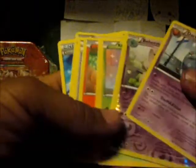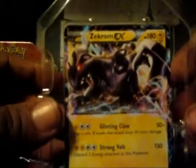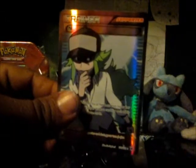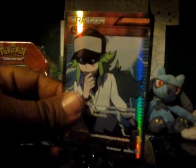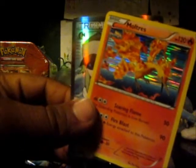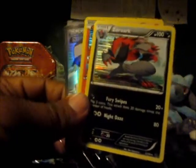So yeah guys, that's it. Let's do a recap. That's a Darmanitan — it's like Rami EX, that's cool. And the Full Art Rare. And a Zoroark and a Moltres. So yeah guys, this is all I got. It's awesome and I hope you like it. Stay tuned for the Raging Bolt tin. Bye!